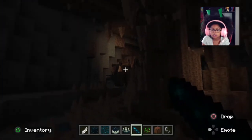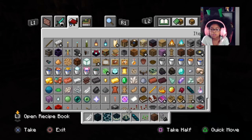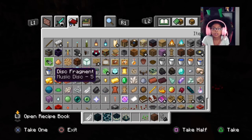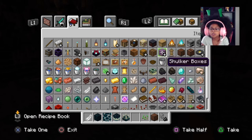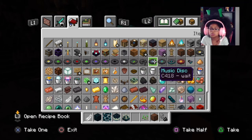We need to go over a couple more things. The echo shard - the echo shard is used to make the recovery compass, which is nice, and you also need a regular compass to make it. And we have a new music disc.